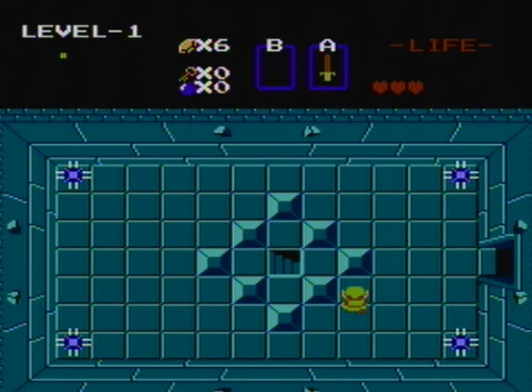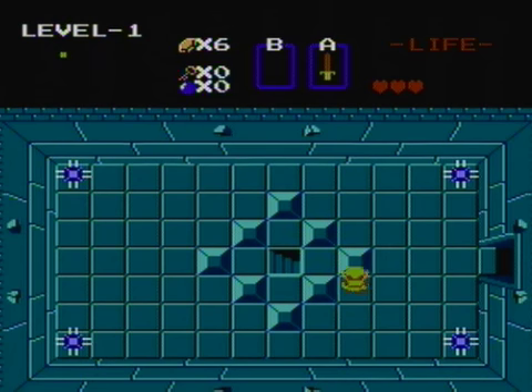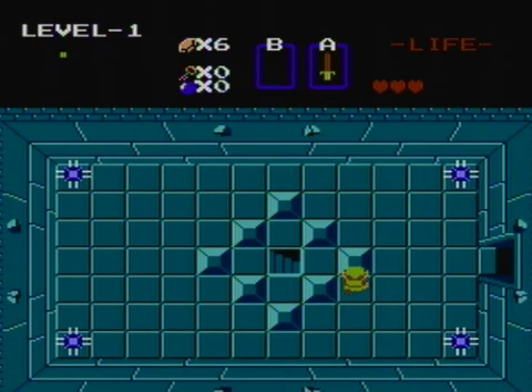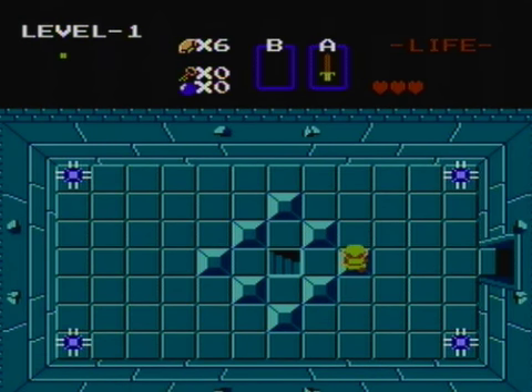What you do is walk up to a block, and you're either going to line up Link's head with the line on the square. You can see where the dark blue lines up with the blue square in the middle. And you're gonna stab your sword, and then tap right. And as you see, Link turned down — this means that you actually got the trick. If you hold forward, you're gonna clip through the block.